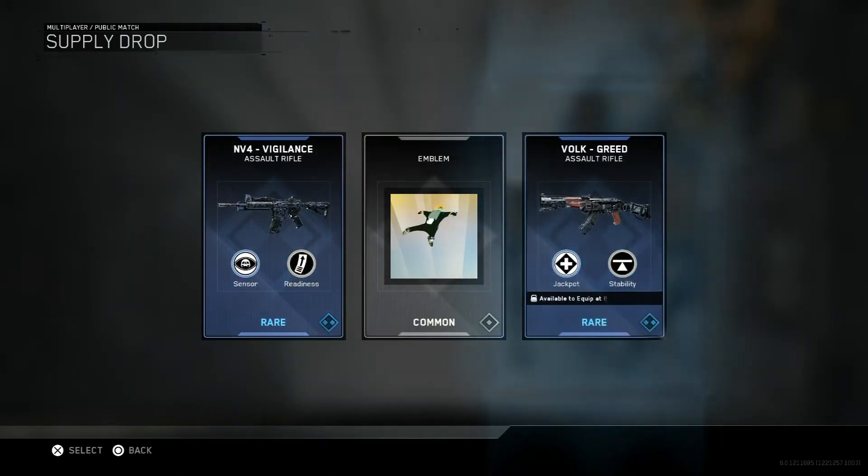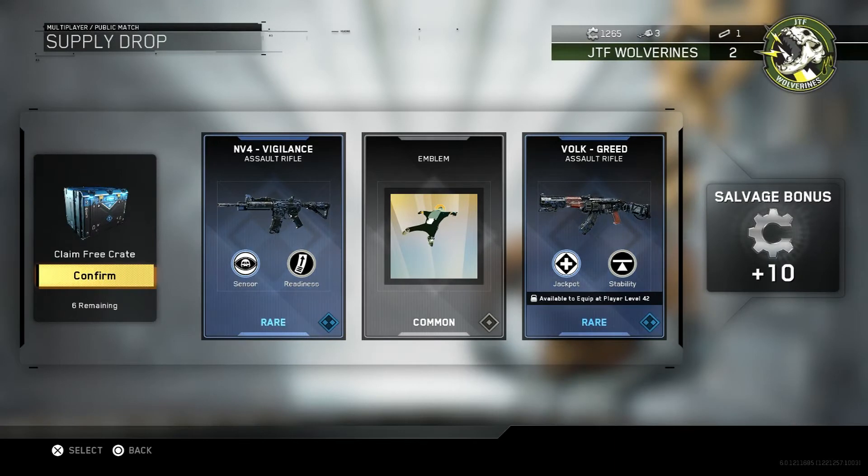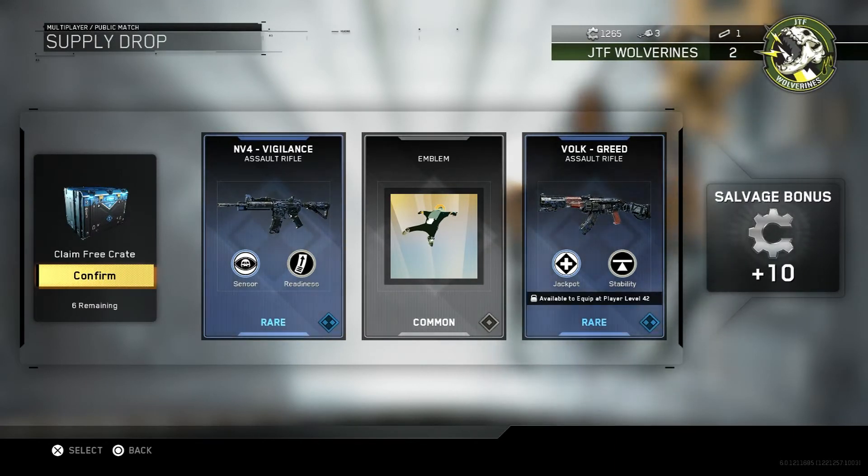We've got the Vigilant Assault Rifle — I do like that NV4, it is not a bad gun at all. The Emblem Common — that looks okay, I suppose. The Volk — I used that in the Beta, it is a pretty good gun. Available to equip at level 42, so I've got a bit to go; I'm only at level 1. And we've got 10 Salvage points.